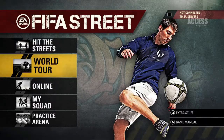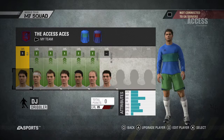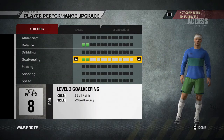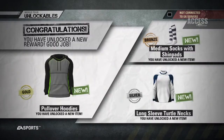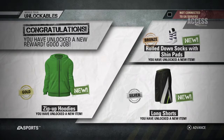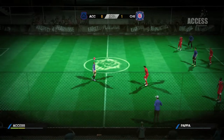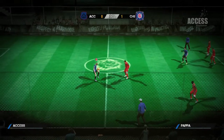Best of all is World Tour, the career mode which has you building a side of flicking, fainting stars and using XP to buy them everything from new skills to, crucially, funky new hoodies. You can even import your Virtual Pro from FIFA 12 along with those of your friends and see how he looks doing endless juggling in a Parisian underpass.